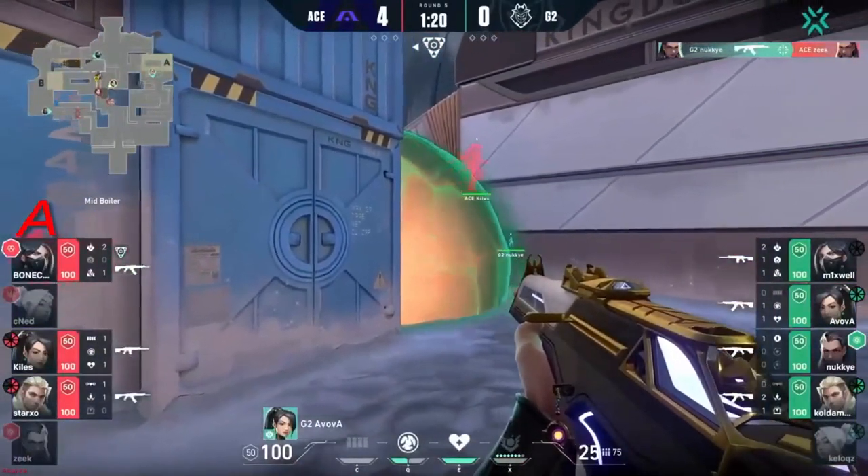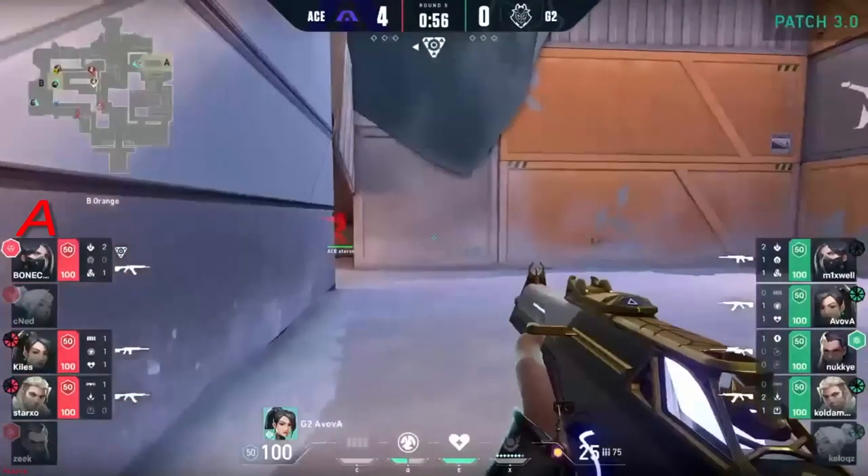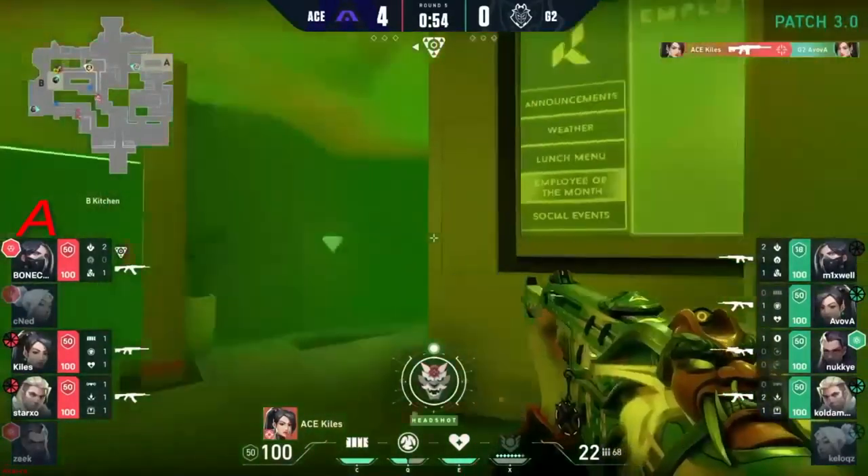We know that Nookie pound for pound is excellent and you're seeing why — dominating towards B Long control, catching up over there. But Killer should be able to pick him up underneath the window, and he does just that.